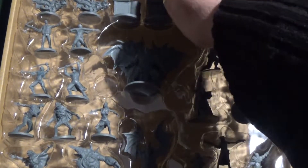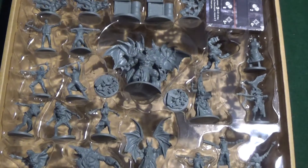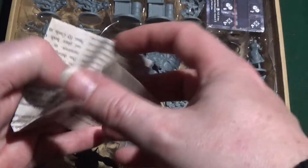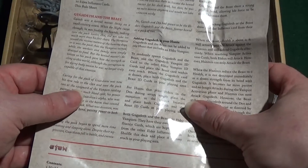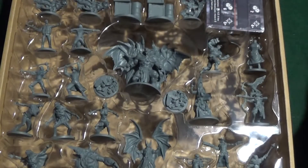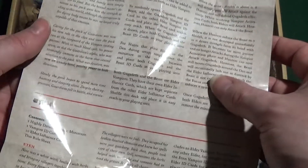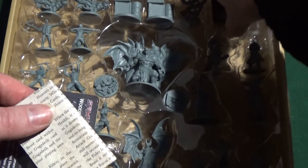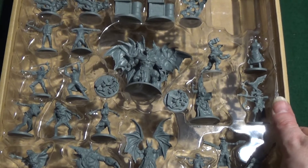Let's have a look at what's inside. More minis, more things, more doodahs - awesomeness in a box! Well, there's no real rulebook. There's no tiles. There are cards. There's a reference sheet we can look at. Gugadeth and the Beast - we've already looked at that one. Nyx - we've looked at that one. These aren't a real book; it's just how to use certain characters. So put that to one side. We have cards to look at and minis to look at. Let's get down to the table and see exactly what's inside.